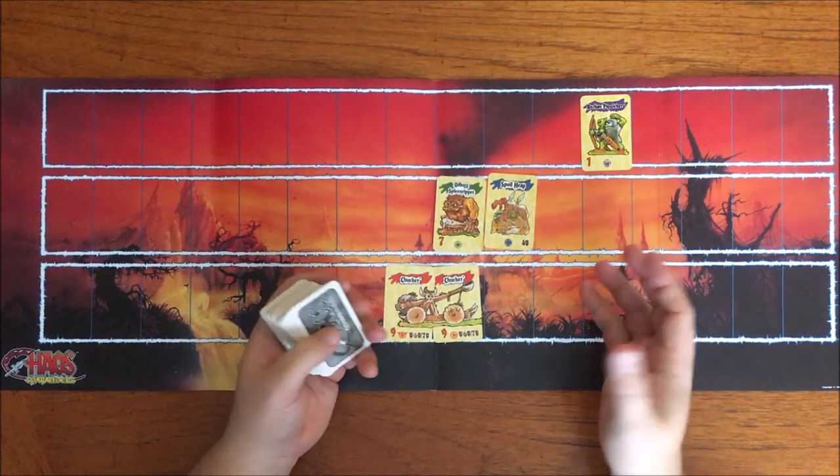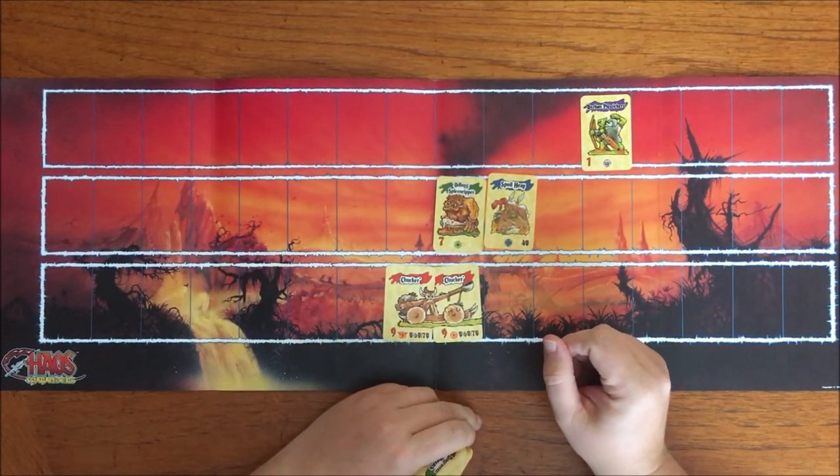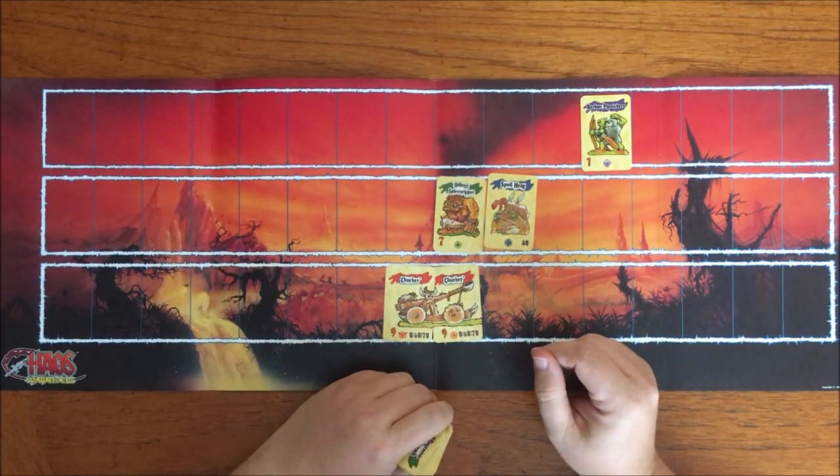Should a player assemble three complete battle lines, the game ends and the victory points are added up. The longer the battle line, the more points you are awarded. You're also awarded points for the amount of cards you have, complete war machines, special booty, etc.